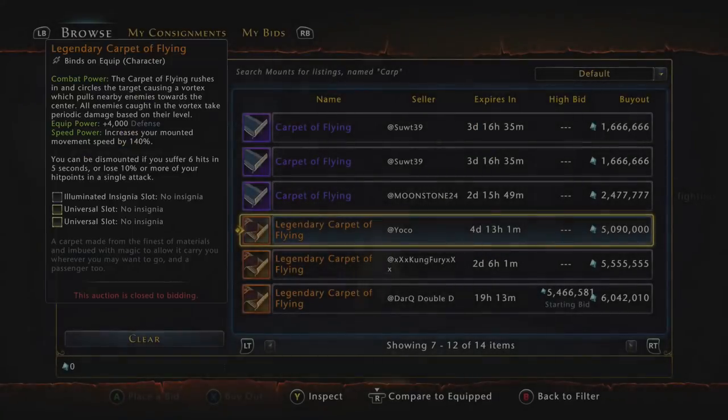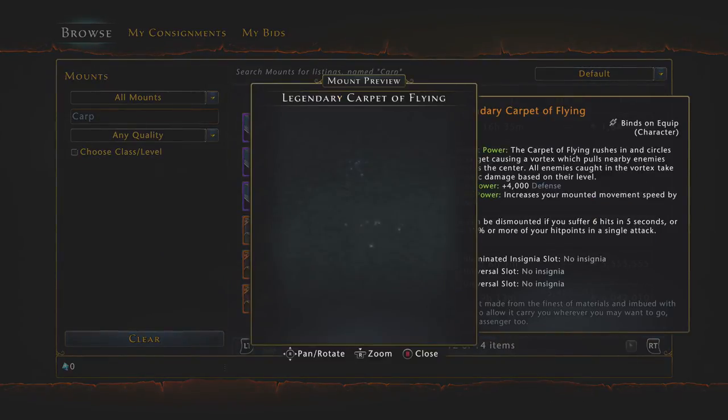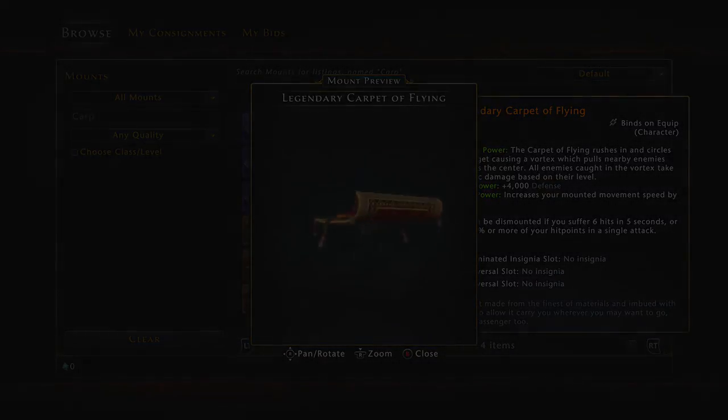Coming in at number 8 is another legendary mount: the Legendary Carpet of Flying. This mount is pretty awesome because not only can you look like Aladdin while cruising around in the Protector's Enclave, but with the Legendary Carpet of Flying you can actually invite a friend to ride with you. That's right — two people can ride on this mount. On top of that, this thing is big as hell. It's a very big mount, and in my opinion it has one of the coolest mount powers in the game.